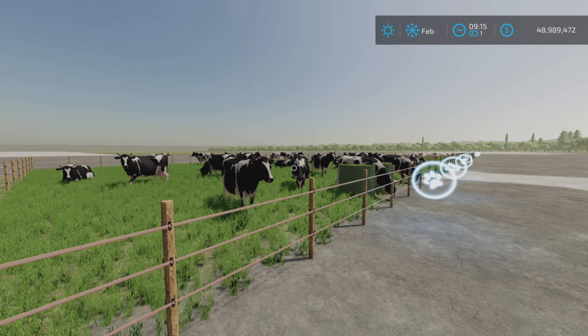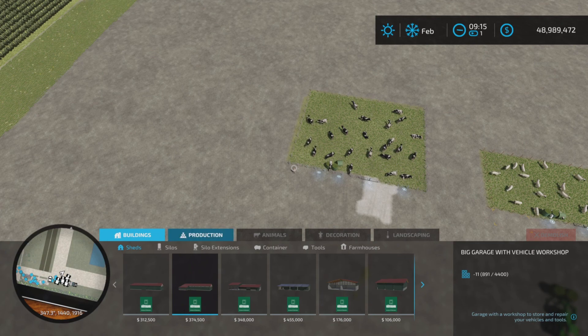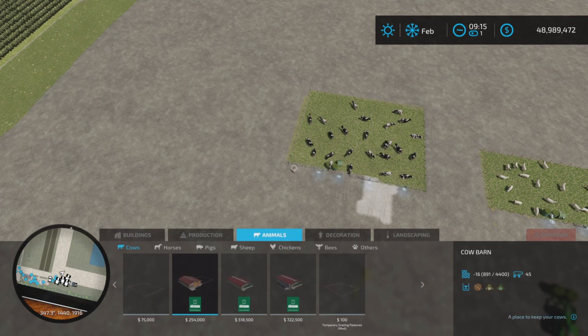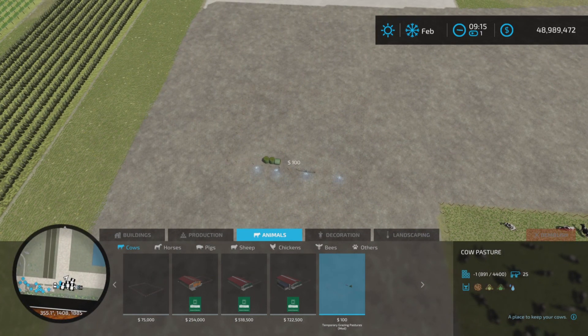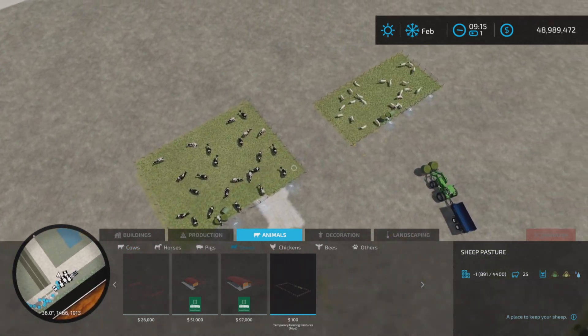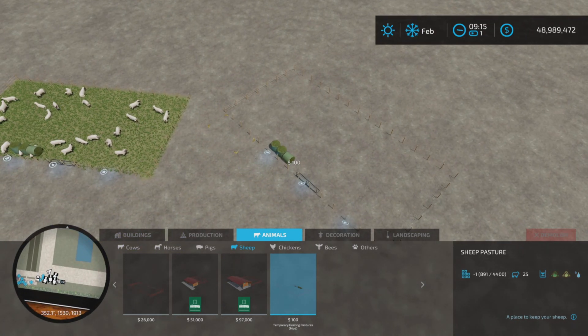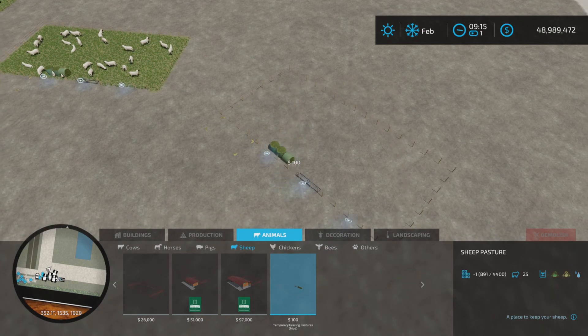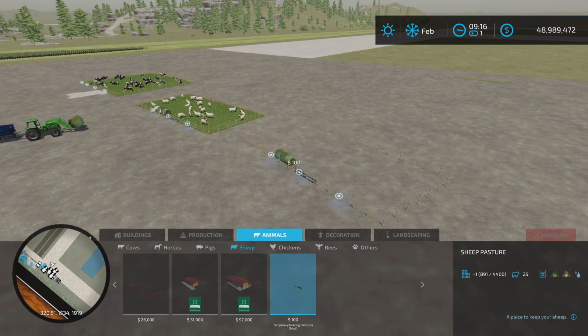Having said that, it's 0.4 megabytes to download. We have two pastures: a cow pasture and a sheep pasture. You'll find them under Animals and Cows, and it's a hundred dollars to place 25 cows. The sheep pasture is also a hundred dollars — super cheap, especially if you're starting from scratch and want animals.